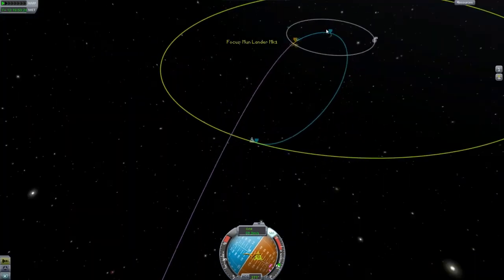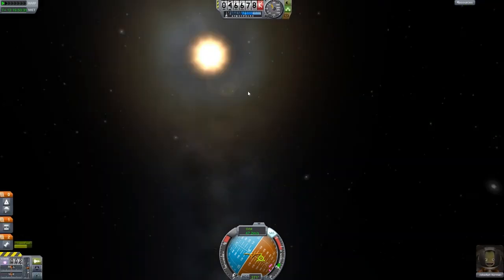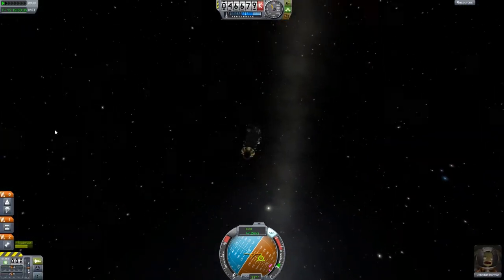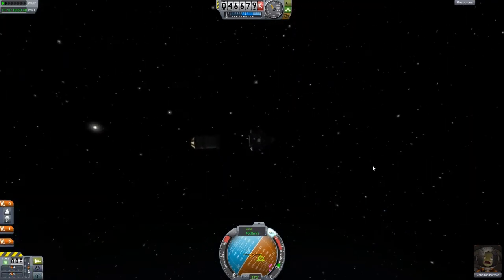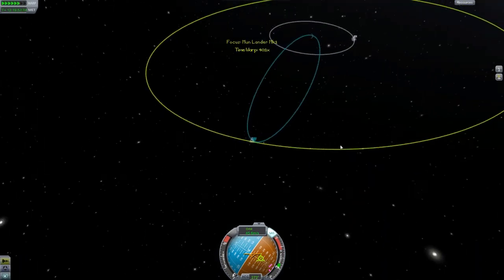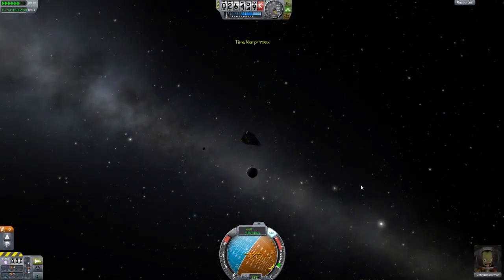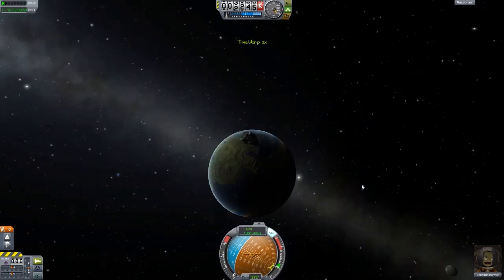I'm going to burn retrograde a little bit more and bring our Kerbin periapsis down — all the way down. Now it's time to decouple from our engine. Now we can deploy our parachutes and everything, and get ready to fall down to Kerbin. We're descending down to Kerbin now. Hopefully we will make it there in one piece. It looks like we're going to come down above land.